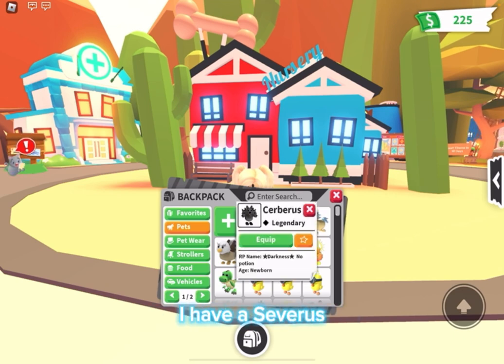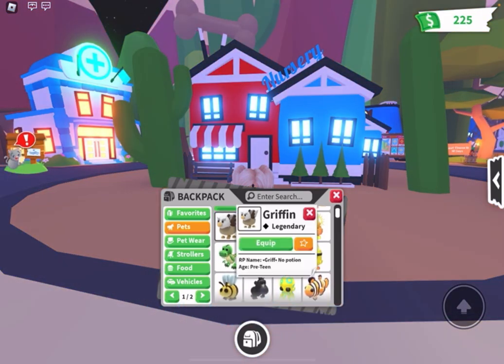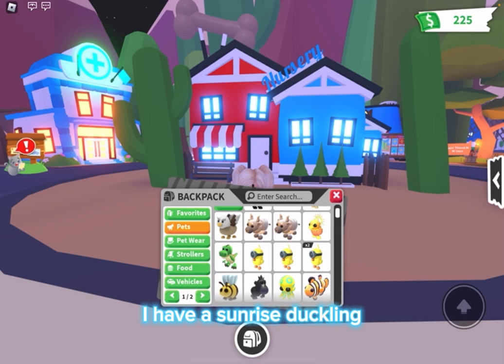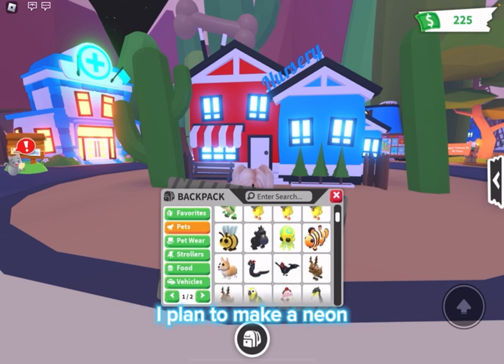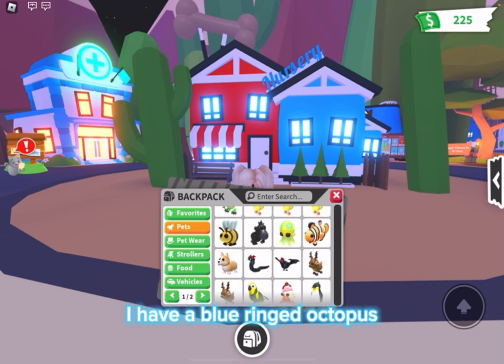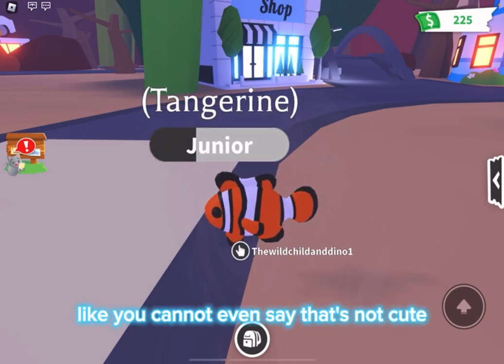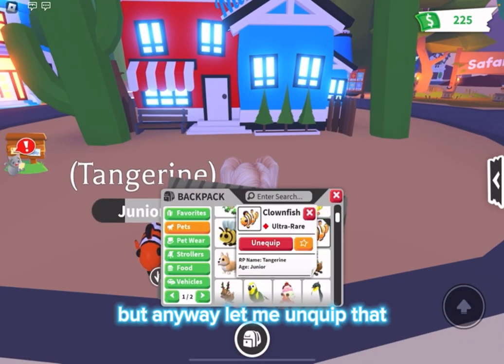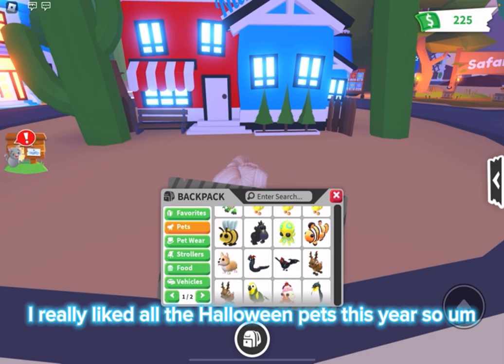Starting off, I have a Cerberus, a Chimera, a Golden Unicorn which I totally adore, a Griffon, two Metal Oxes, a Sunrise Duckling, a T-Rex, and four Minion Chicks — I plan to make a Neon. I have a Bee, a Black Macaw, a Blue Ringed Octopus, and a Clownfish — which is so cute, look at that cute little face. I have a Corgi, an Evil Basilisk which I totally love, and an Evil Cockatrice. I really liked all the Halloween pets this year, so I kind of just bought all of them.